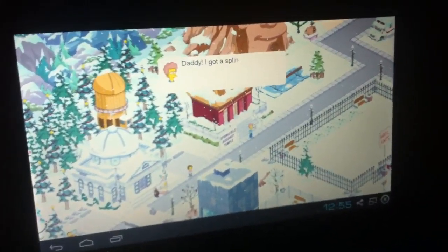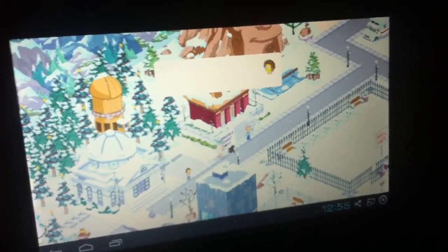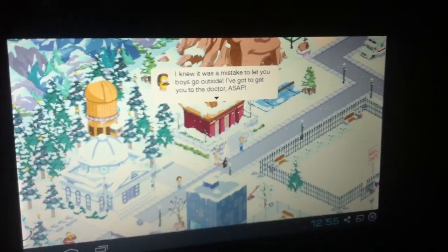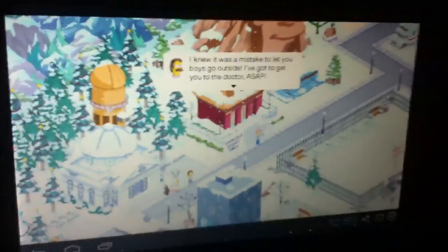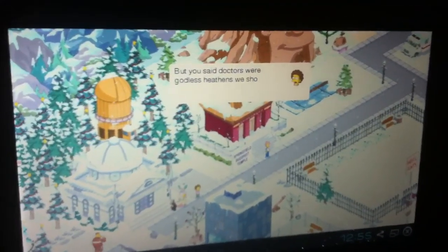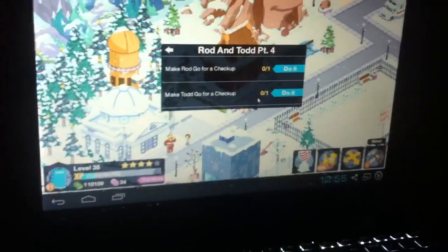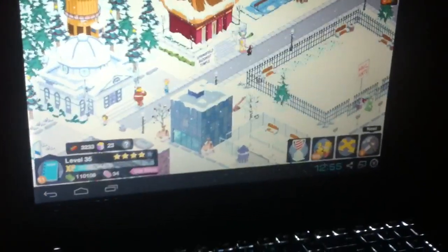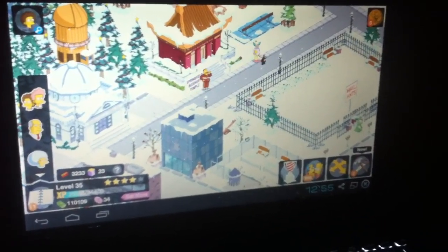Anyway, I just want to show you that I'm going to put the link in the description for the emulator. I'll probably make a second video showing it. Once you put the emulator on, you've got to sign up for Google Play, and once you do that you can just go ahead and search for Tapped Out.